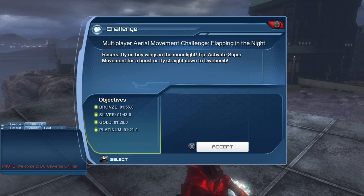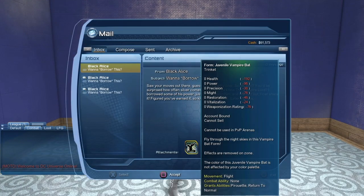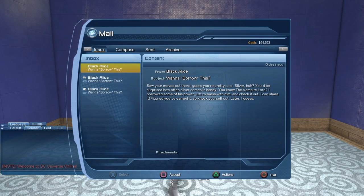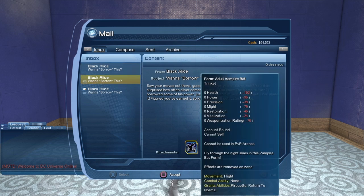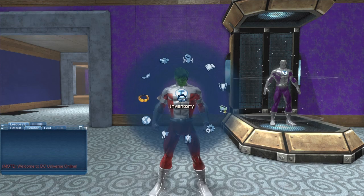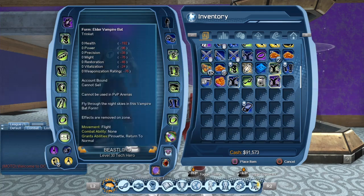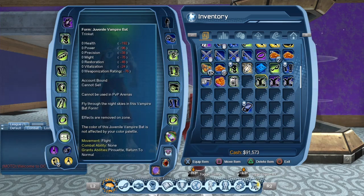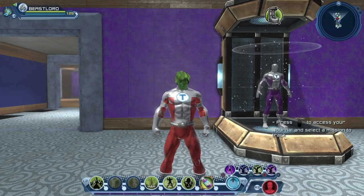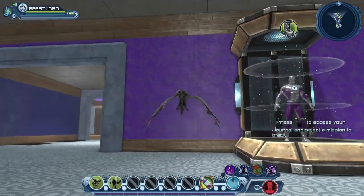The platinum objective takes practice — you need to learn where you can accelerate and where to go slower so you don't miss targets. Once you complete the race you will get all three bats by mail: the juvenile vampire bat, the adult vampire bat, and the elder vampire bat.